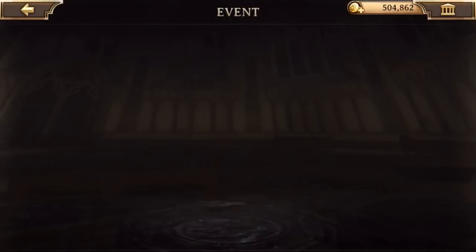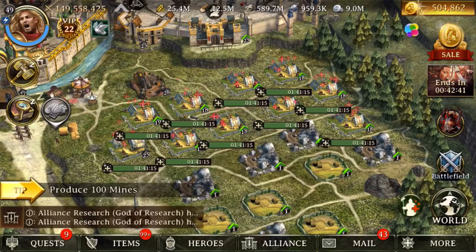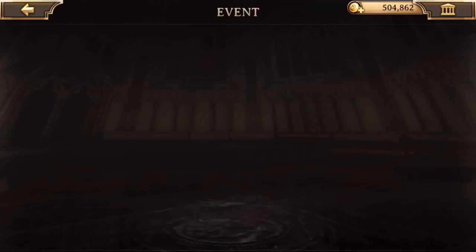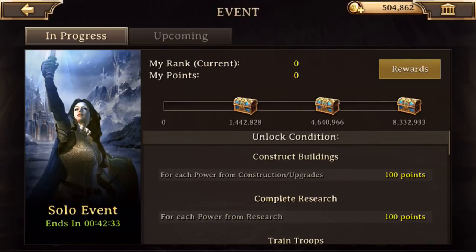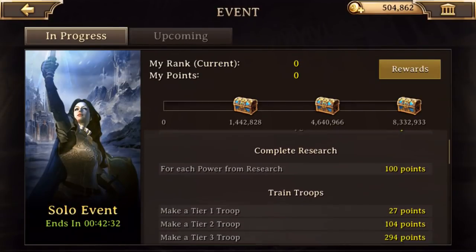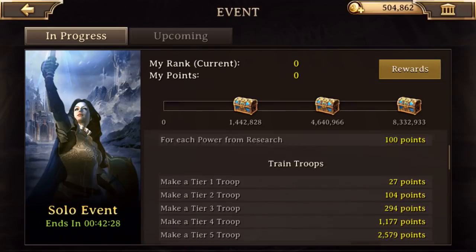Last thing — pro tip. These events in the right-hand corner, you see this below the sale? It says ends in a certain period of time. Watch these events. Right now: construct buildings. This is my solo event — I get points for constructing buildings and training troops. So during these events, you want to do specific things.